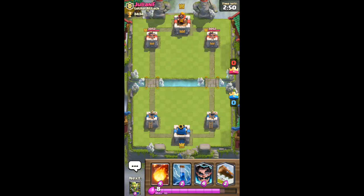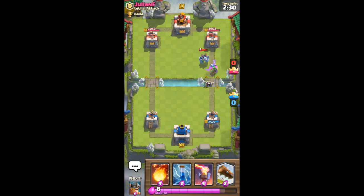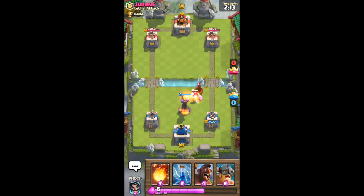Okay, playing Julian F from Lethal Attack at 3434. That hog is going to take a few shots off on our tower; he throws flame spirits to take out most of our goblins, but our spear goblins survive to get a couple shots off on that tower. The electro wizard takes it out — yes it does. We're going to log away those archers and he throws down another ice golem. He's using a hog rider cycle deck to counter our pushes.